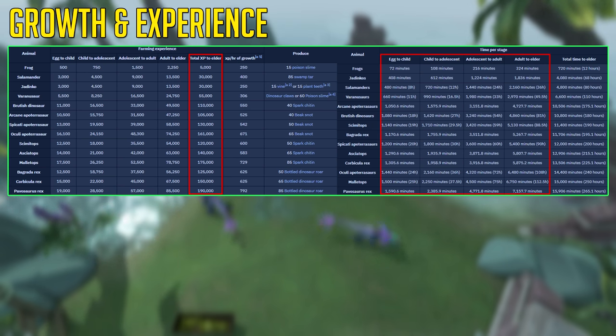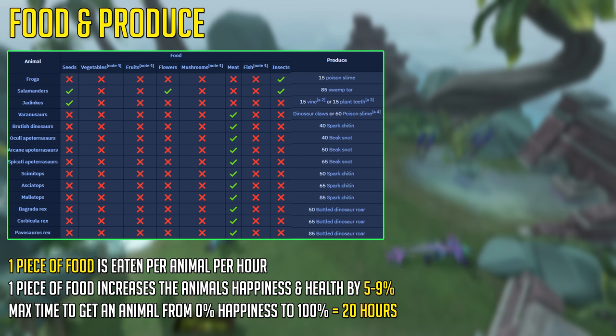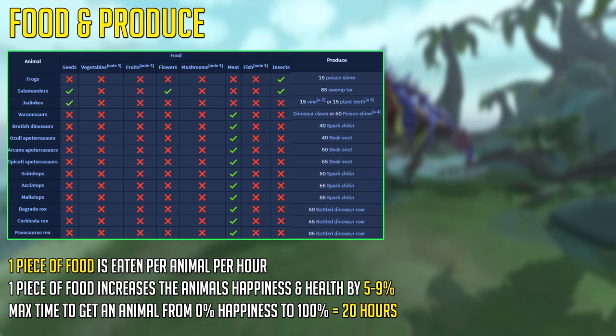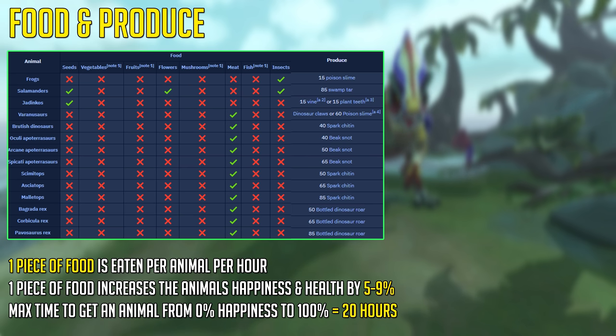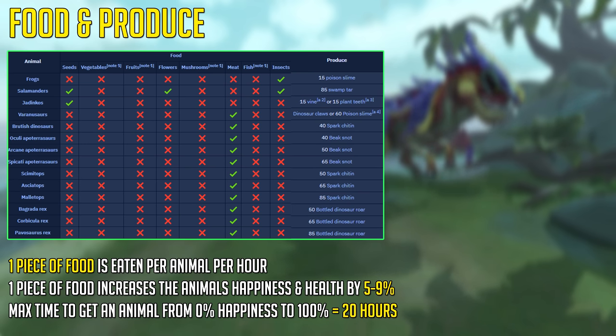The separate time to grow per stage per animal is also shown on the overview, with the total time all the way to the right. To keep an animal at 100% happiness you need to keep it fed using the correct food. Generally speaking, dinosaurs all eat meat — raw bird meat, raw chicken, raw beef, and all other meat variations. One piece of food is eaten per animal per hour, so four dinosaurs in a pen eat four pieces per hour, translating to almost 100 pieces of food used every 24 hours. One piece of food increases an animal's happiness by 5 to 9%, meaning the maximum time to get an animal from 0% to 100% happiness is 20 hours, but usually it will be less.